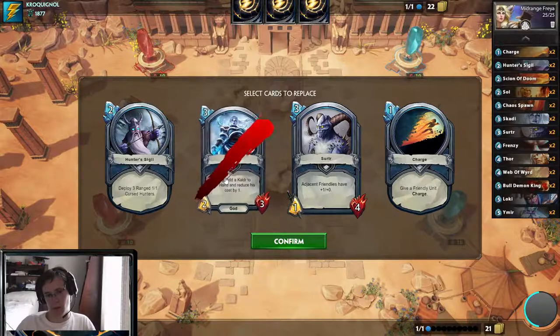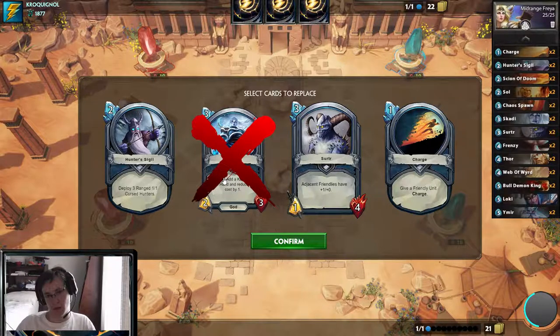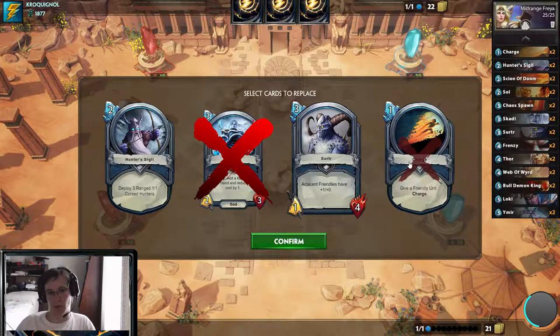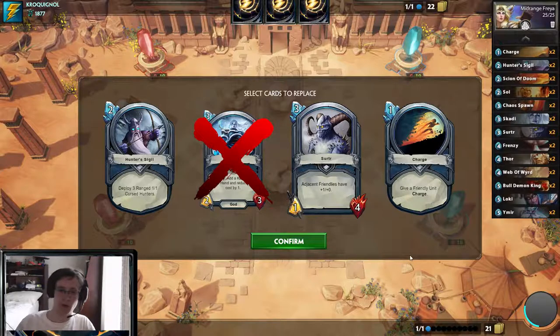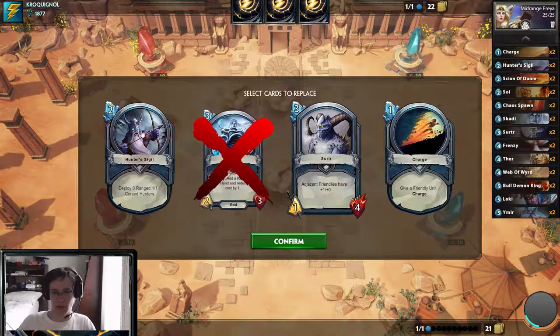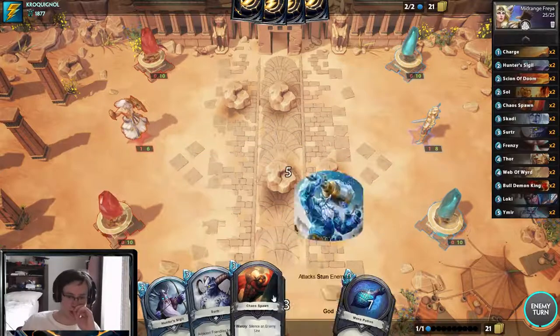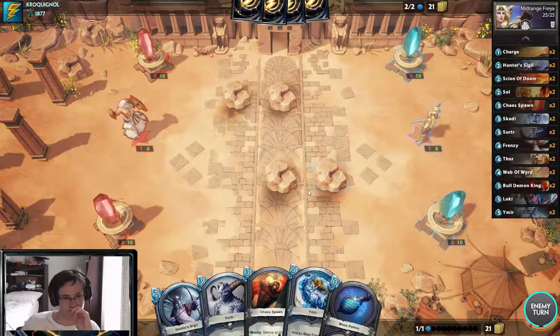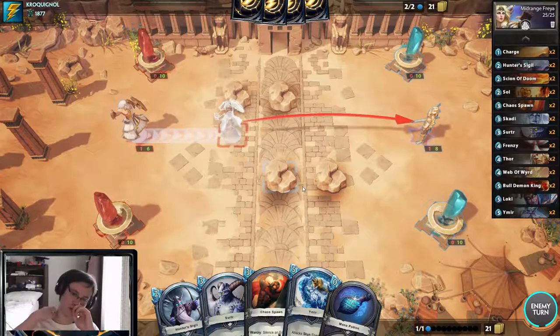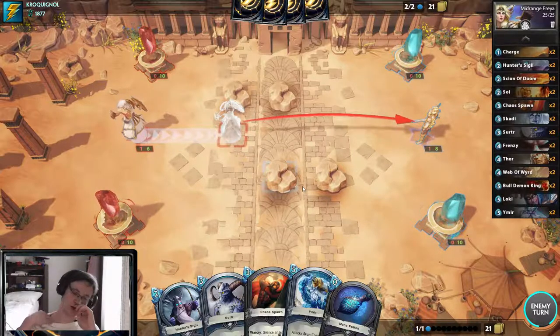I don't really want Calder, because it's just Thanatos food. I don't want Charge in the early game. Is it going to be worth keeping Charge? I've only got Hunter, Sigil, Surtr to remove stuff. Cast spawns pretty good. Ymir's pretty good. I think I might Coin Ymir.